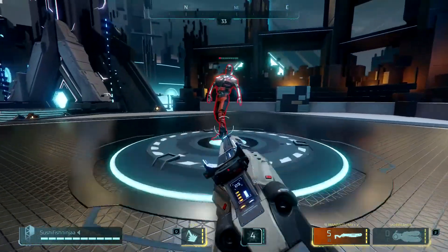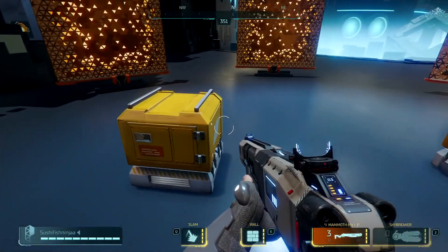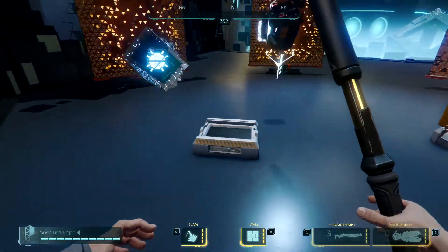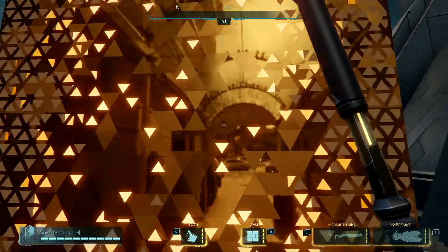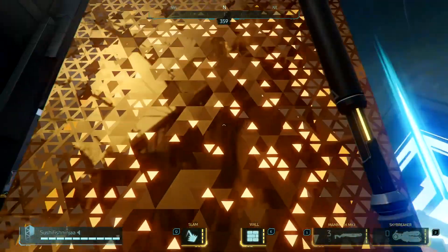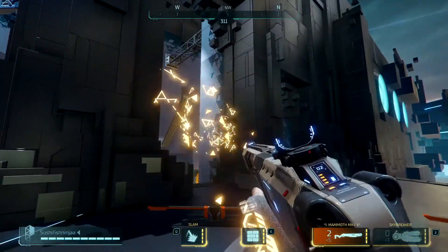You also have containers, which are the only things so far that hold multiple items. There are also glass doors — shaped like doors or windows — that you can't see through. You have to break them, either by meleeing or shooting them.